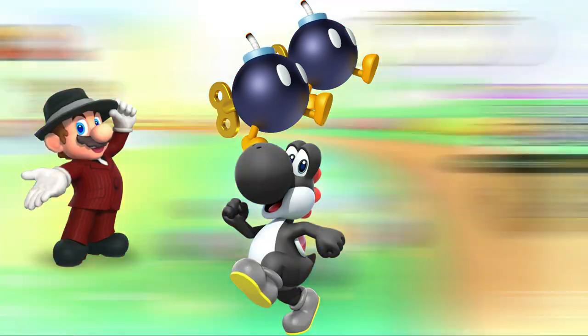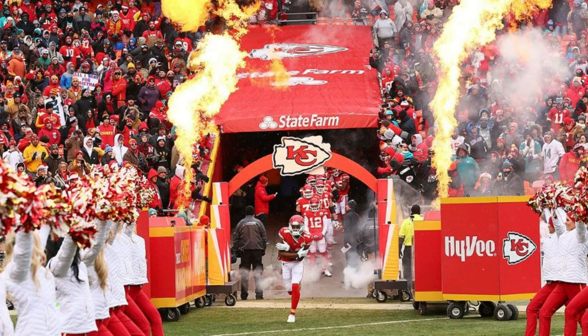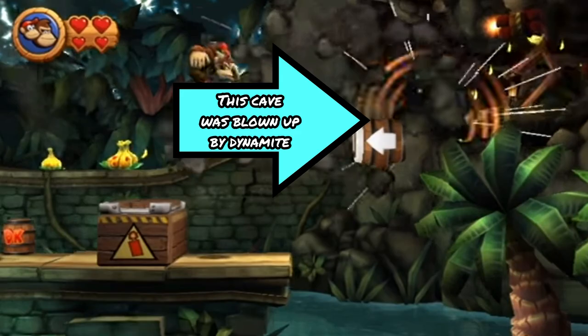Next up is the Double Bombs. High-end drivers with the Double Bombs include Musician Mario, Black Yoshi, and Toadette Explorer. Musician Mario because pyrotechnics are used to hype up crowds, even though Mario Musician doesn't look like a rockstar. Black Yoshi because the bombs match Black Yoshi. And Toadette Explorer because of the same reasoning as Toad Builder, but you do not want the entire cave collapsing on you.